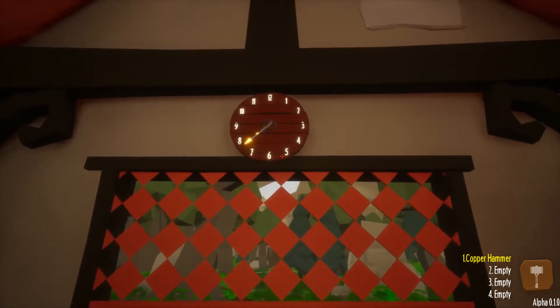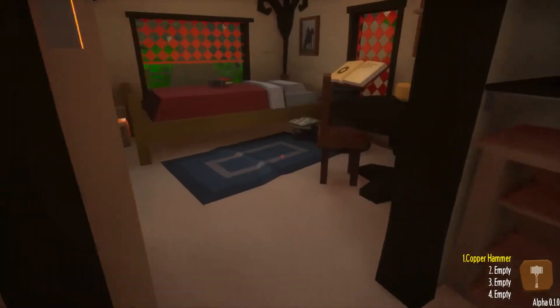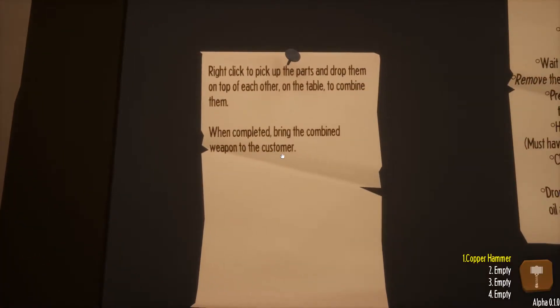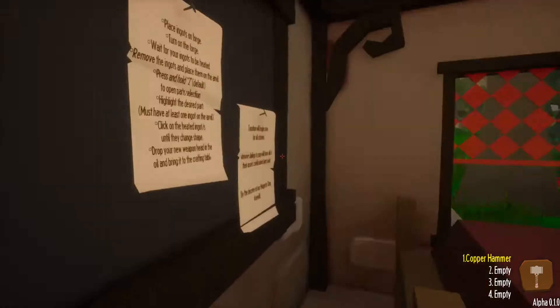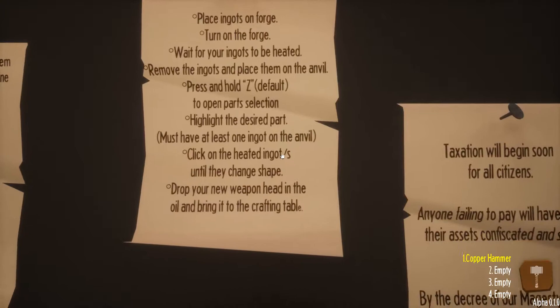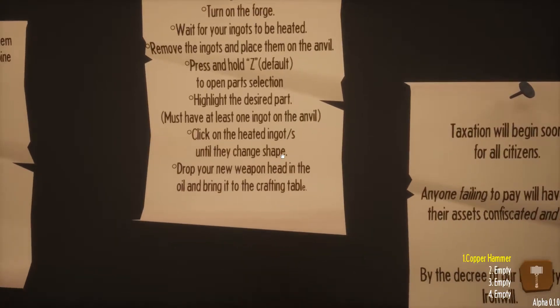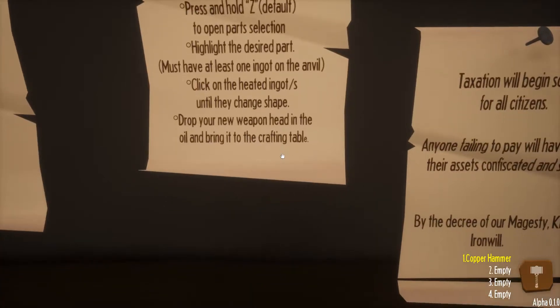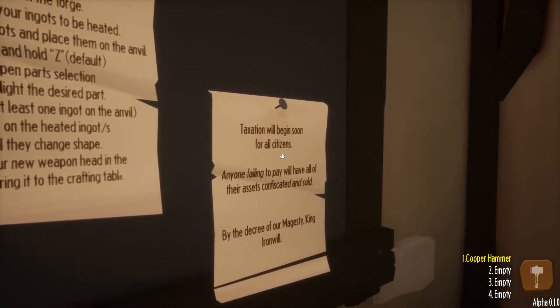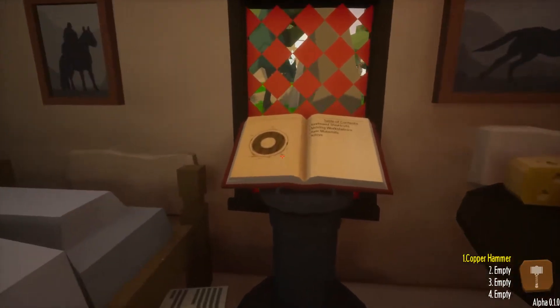This clock is accurate - it's going on eight o'clock. Before we need to start opening up and having customers come in, let's check in here. Right-click to pick up parts and drop them on top of each other on the table to combine them. When completed, bring the combined weapons to the customer. Place ingots on forge, turn on forge, wait for ingots to be heated. Remove the ingots, place them on the anvil, press and hold Z to open part selection. Highlight the desired part, click on the heated ingots until they change shape. Drop your new weapon head in the oil and bring it to the crafting table. We're also going to have to pay taxes - the decree of the king is not to be overlooked.